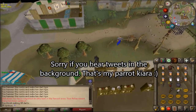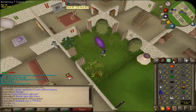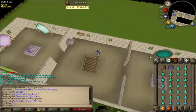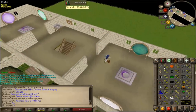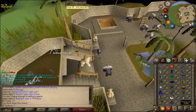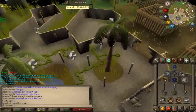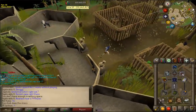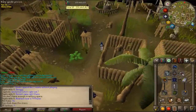We already got 100k herblore XP just from diaries. So I'm about 731k away from 99 ranged and I'm a person who likes to level everything through slayer — that's just who I am. But I'm just so close. I decided I'm going to go chin at the Monkey Madness 2 location and knock this out. I don't know if 4,400 chins will do it, but we can go ahead and try.